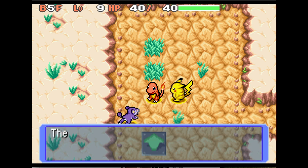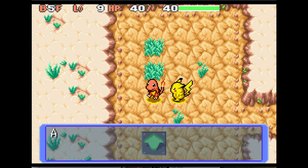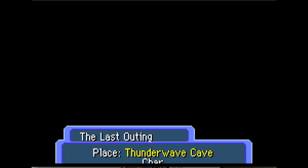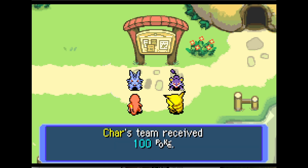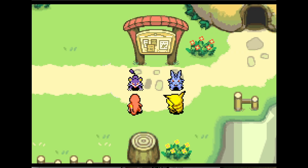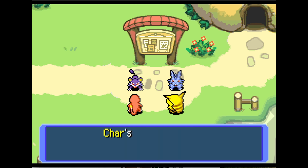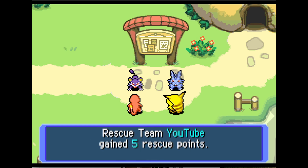Finally! Okay, let's leave now. So I got 100 Poké Dollars. Now we have 5 rescue points — each different letter means a different rank. Ooh, Max Elixir — I need that one.